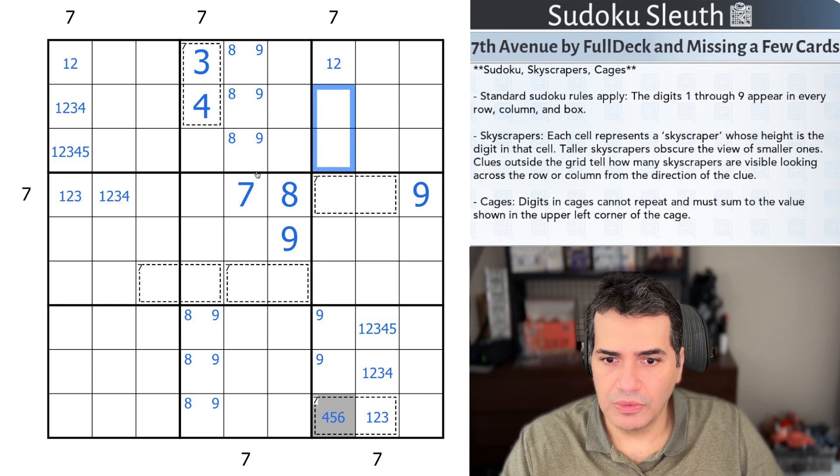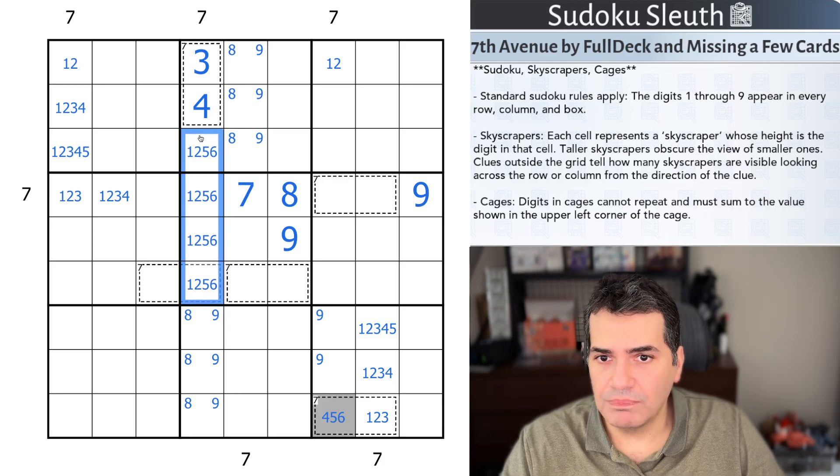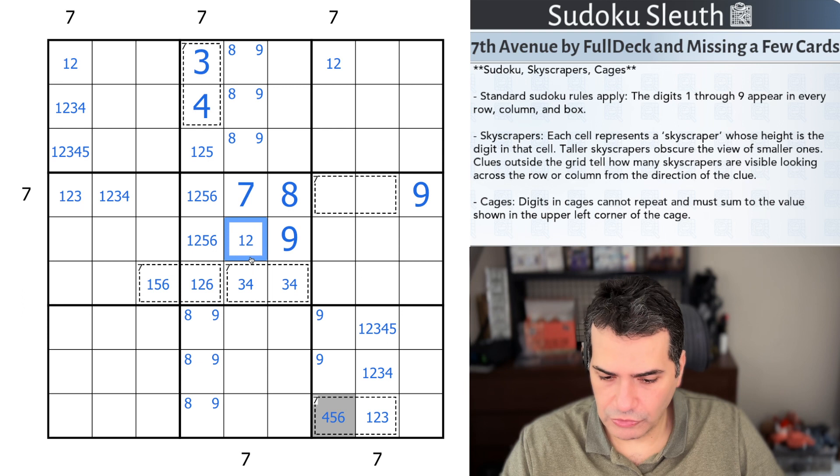These four cells are essentially one, two, five, and six. But the five has to precede the six so that it is visible — it can't be hidden by the six. So the six can't be here, the five cannot be there. This is one, six, or five to get us to seven. We can't have a three-four pair hidden here, so that's a three-four pair for the seven, and this cell is one, two, or five.